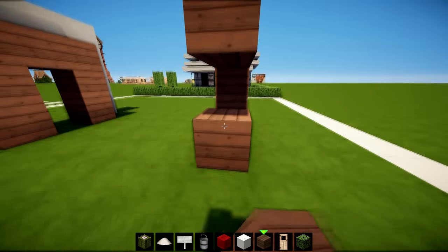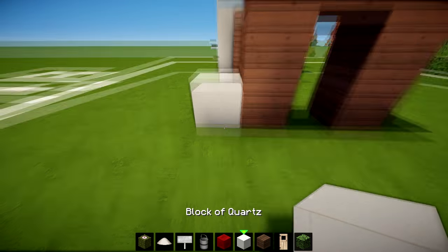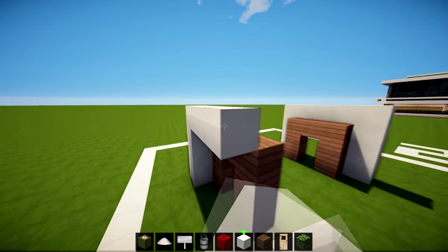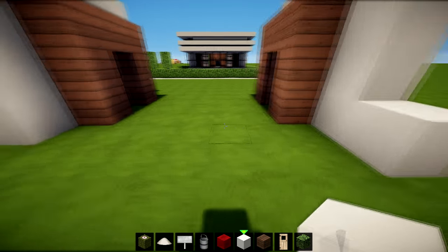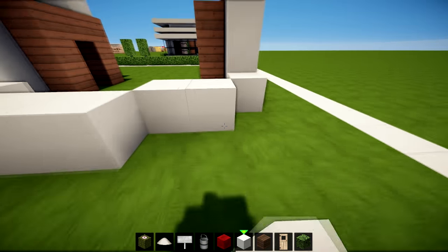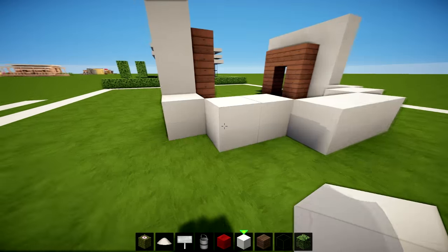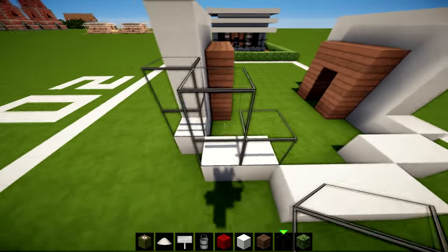We're going to go up so we have two doorways on this side, and then we're going to go inwards one two three four, and then over the top we've got our doorway nice and done. Now we're going to place one block either side here, then count one two, one two three, one two. For this bit we're going to get our glass - you can get the glass of your choice, I'm just using plain glass.